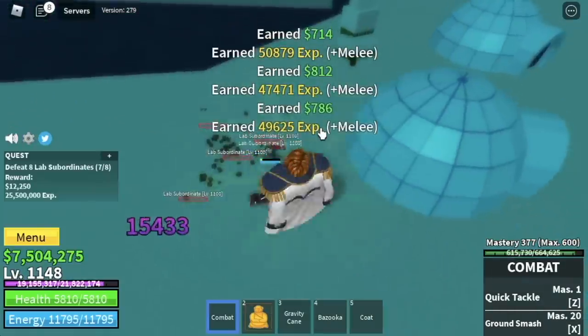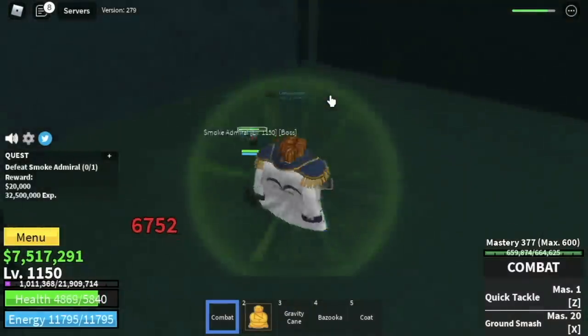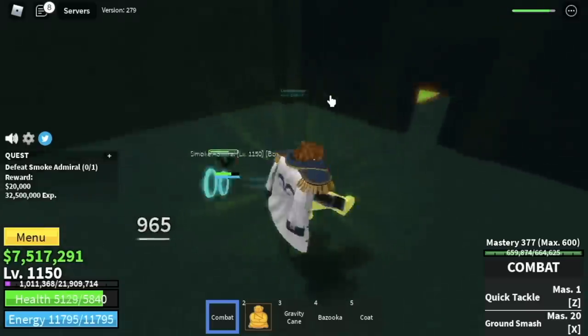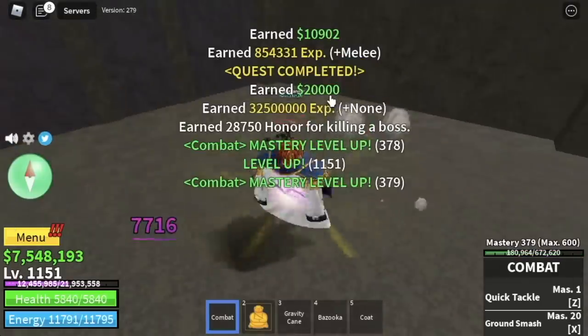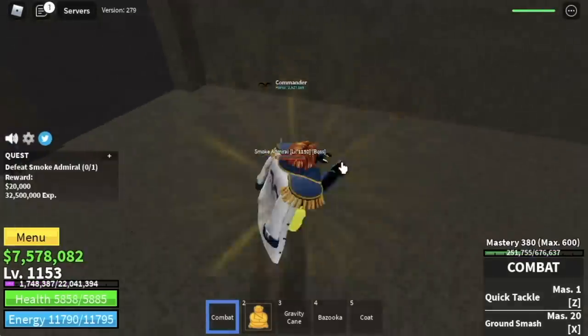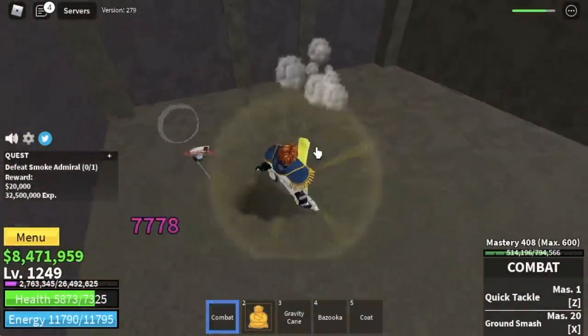My favorite boss — the Smoke Admiral. You're going to do server hop here. It's very easy to defeat. Just some left clicks, his HP is already at half. His damage is kinda low, so grinding here is really easy. Do server hop until you reach level 1250.